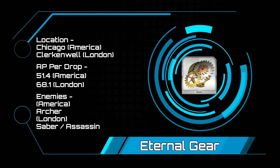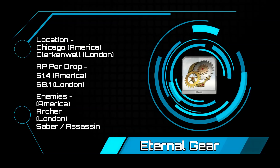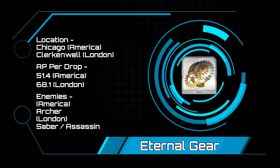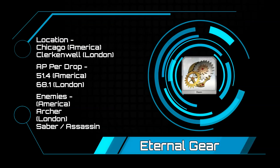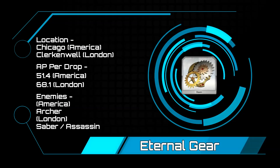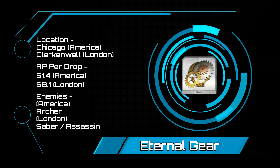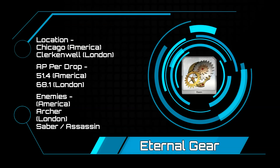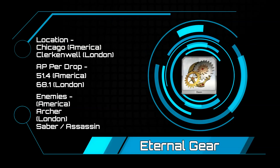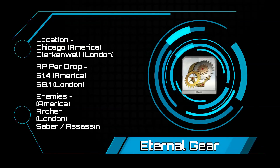Eternal Gears — the next handful are not as bad. If you have made it up to the Americas, you can hit Chicago for 51.4 AP per gear, which is not too bad at all. Clark and Well in London is also available at 68.1 AP per gear. For Chicago, you are going to face a whole stage of archers ranging from level 50 to 80. The second wave is three enemies with 65k HP, and the boss comes in at 220,000 HP. For Clark and Well, it is a bit easier, but still tough for newer masters — a mix of sabers and assassins, with a third wave having two 63,000 HP enemies and a boss with 111,000 hit points.